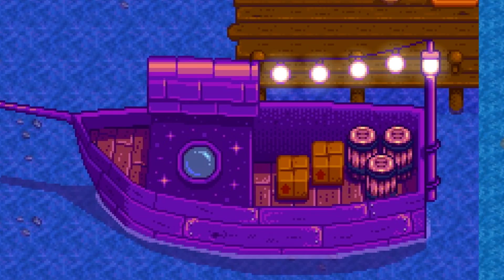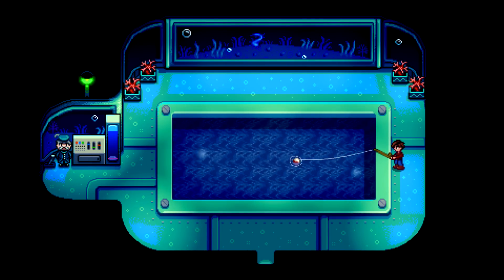That aquatic theme actually continues today because we got a new 1.3 teaser and as you can see it's some kind of aquarium. The first thing I thought of when I saw this is it reminds me of the aquarium you can get in Animal Crossing — a building where you can contribute all of your fish and then come by and see how they're displayed. So almost like the museum but for fish.